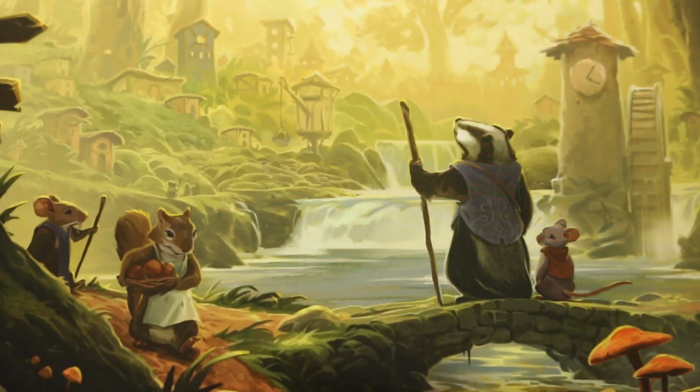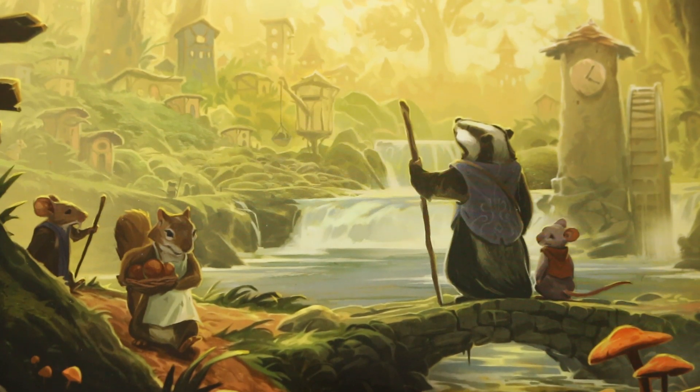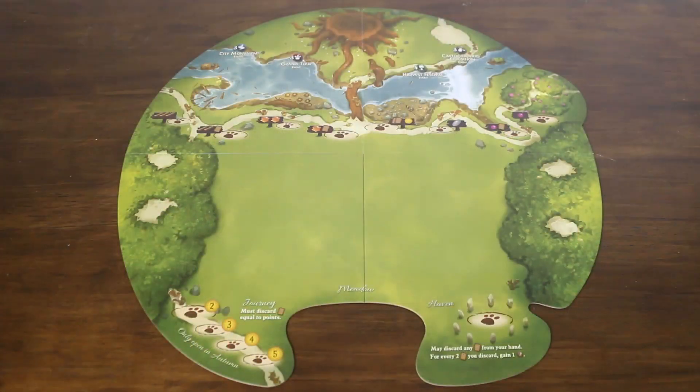So if you're keen on learning a little bit more about the base game or need a rules refresher before your next play, this is the video for you. Everdell is a worker placement, resource management, tableau-building kind of game. Players take on the role of leaders amongst the different critters inhabiting the wonderful lands of Everdell, each making their own effort to settle the lands. Players take turns taking actions to build a pool of victory points, and once all players are out of moves, the game is over.